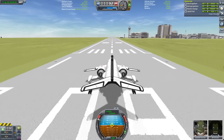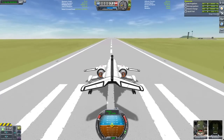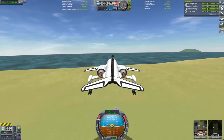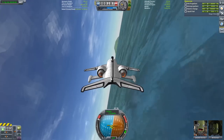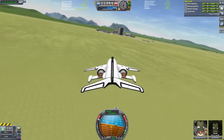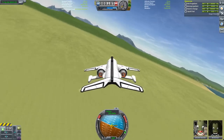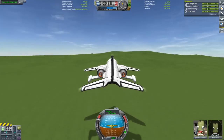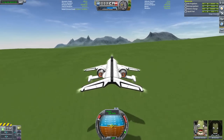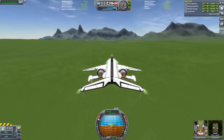Hello everyone. We love single-stage to orbit space planes on this channel, and I was thinking about what kinds of SSTOs had never been built on here. I realized that this game has some fully fleshed out rocket engines that run off of monopropellant instead of liquid fuel and oxidizer, so I started thinking of a plan to use the Puff monopropellant engine to make a single-stage plane that could hopefully make it to a moon and back.